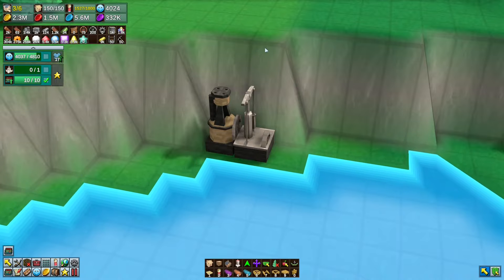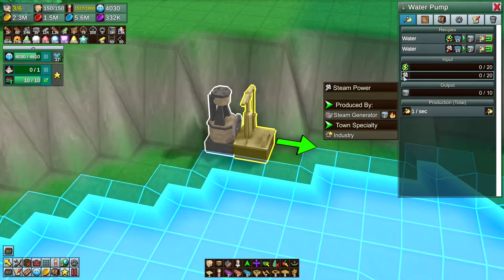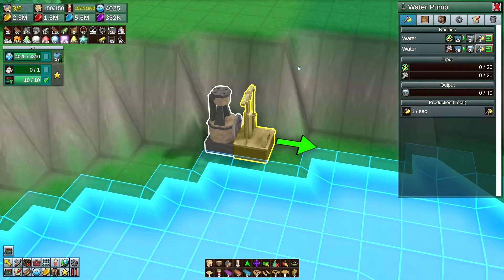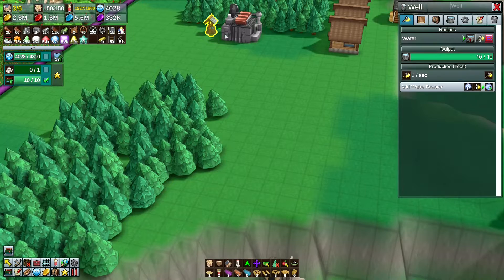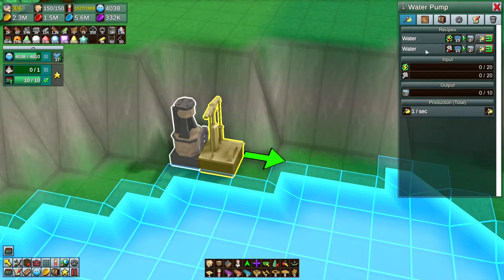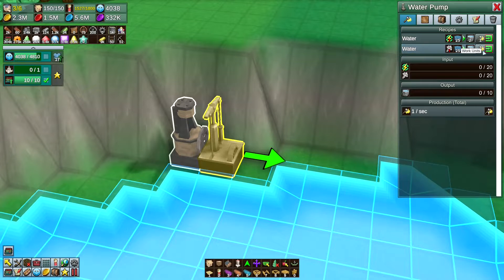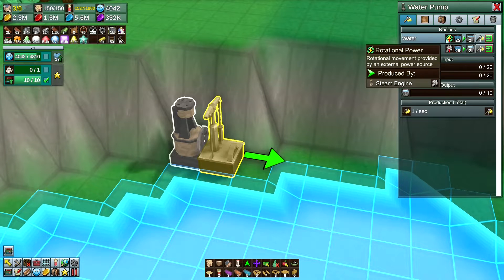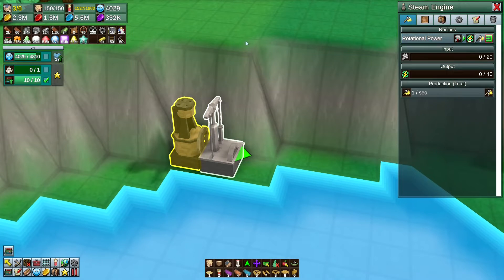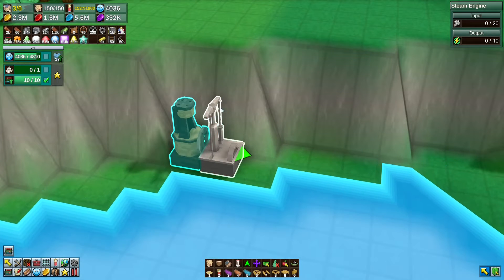I'm going to put it in and we're going to use it, because I can. The water pump works the same as a well except it requires either steam or rotational power. It produces two water every one second, so it's about four times more efficient than a well — a well is one every two seconds and this is two every one second. You can fire steam directly into it, using one steam for one work unit, or one rotational power for one work unit. Rotational power gives two per steam, so if you run steam into a steam engine and then into the water pump, you're already doubling it — one steam becomes four water.